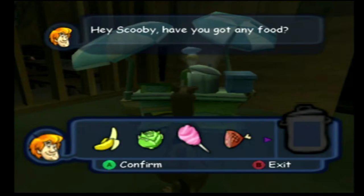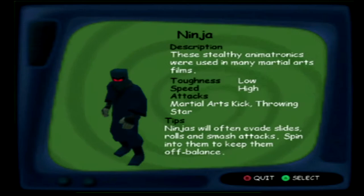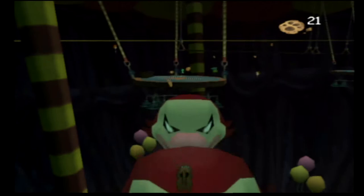Next are recipe ingredients, which are scattered around all levels, and if they're brought back to Shaggy's porter kitchen, he will cook up food that will increase Scooby's medal count by one. No matter what ingredients you put in, you get this bowl of — I don't know. Lastly, trap pieces, which unlock monster profiles. Cool, I guess.